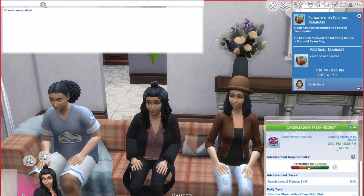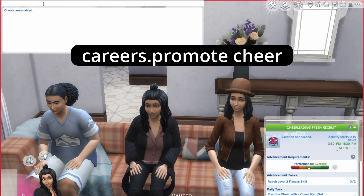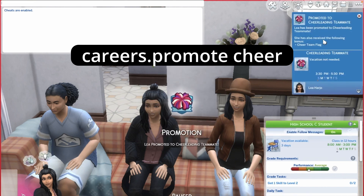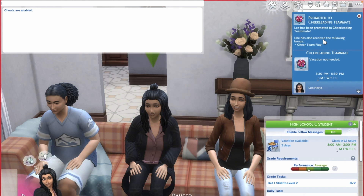The next sim is doing cheerleading, so type 'careers.promote cheer' and after typing that she's been promoted. The reason why it's just 'cheer' and not 'cheerleading' is that EA has just shortened the cheat name.